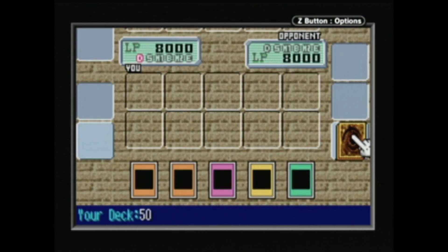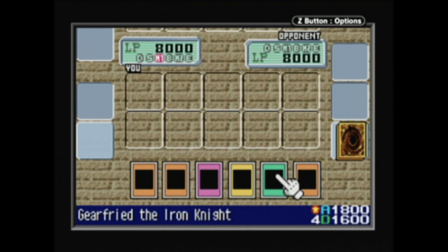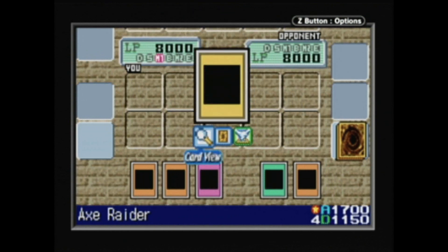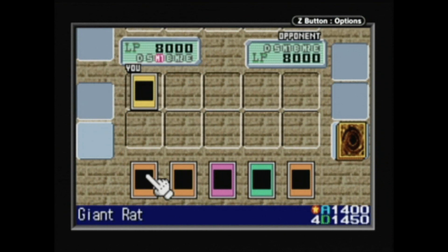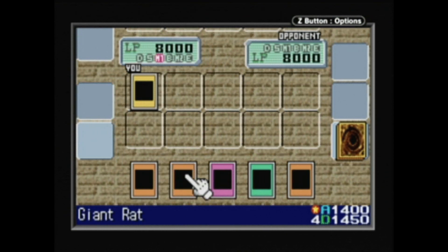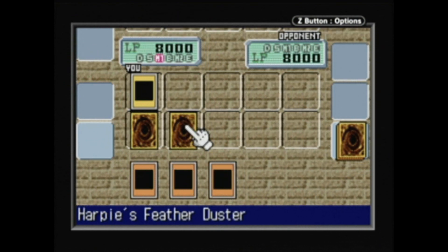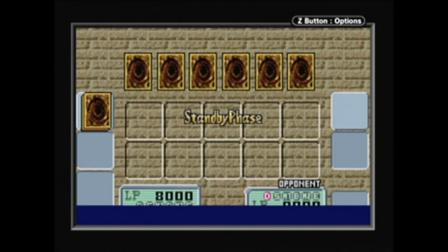During your travels throughout Battle City, you'll run into a whole mess of opponents with different strategies. Each duel is presented quite well, the battlefield outlined in rectangles. Yellow and orange cards are monsters, green spells, and purple traps. Monsters go in front, everything else in the back. If you don't know what a card does, you can have a look at its description before playing it.